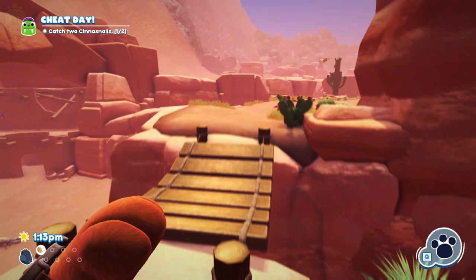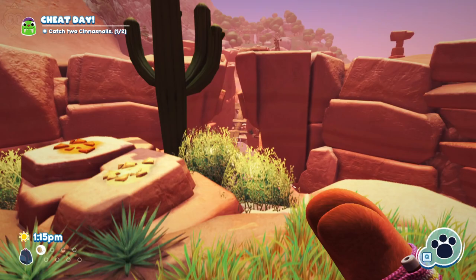So, to do that, we're going to first of all head out of the desert itself, back into the main town.